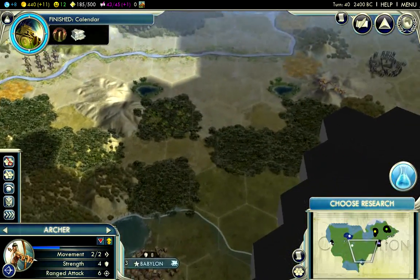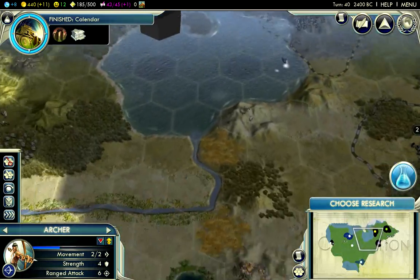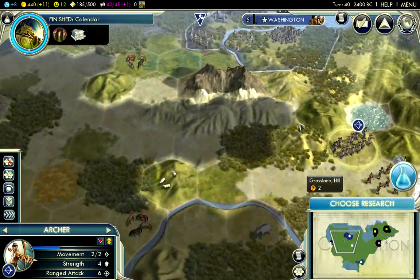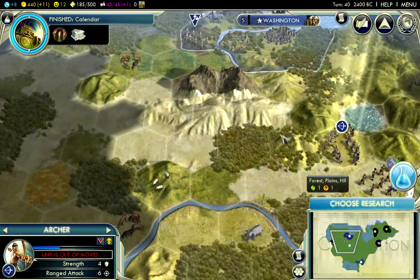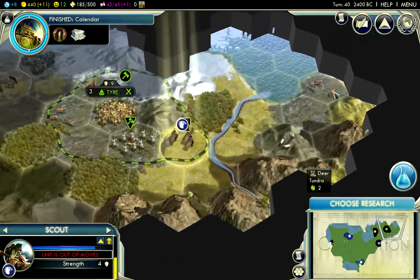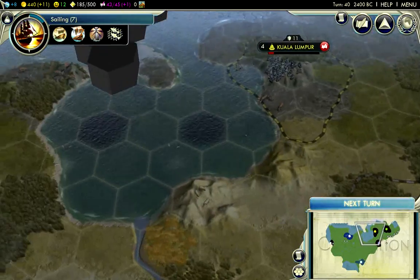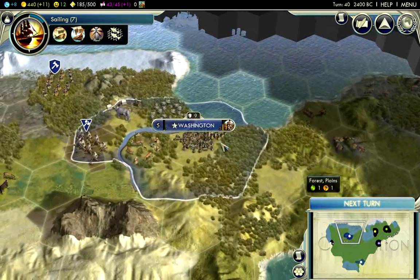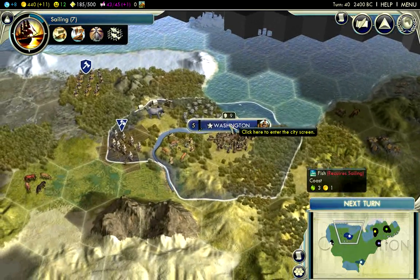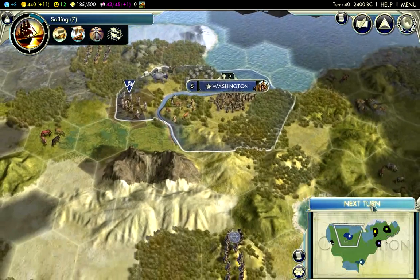There's one encampment over there but it's too far away — they're going to attack Hanoi or Kuala Lumpur, so I don't need to worry. I'm going to do some exploring with my archer to get more info. Now that I have Calendar I'm going to go for Sailing. I already have access to Silk — I didn't even need to build an improvement because Washington is built directly on the resource, so as soon as I have the tech I get access to the luxury.